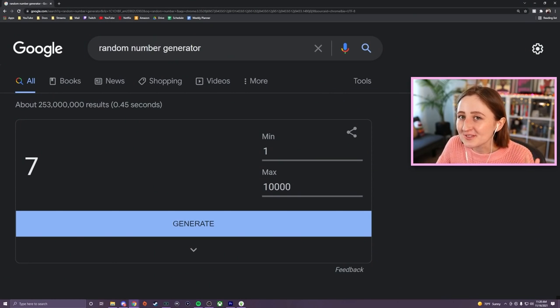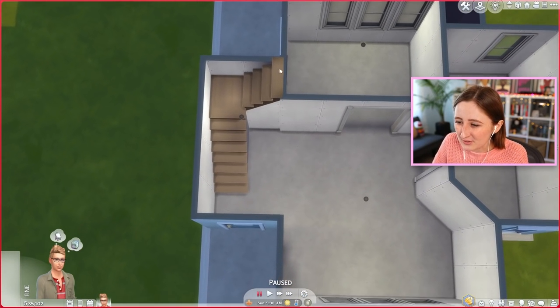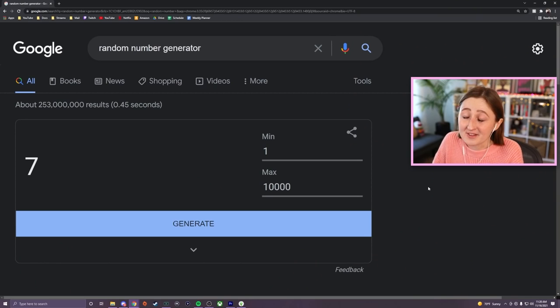Here's how it goes: we're gonna use this random number generator to decide the budget for each room. The first is this hallway, just this one little space. We'll spin the wheel to see how much money we have, set the budget to whatever it says, and fingers crossed we can afford flooring. It's between 1 and 10,000 simoleons, which means we could literally get 7 simoleons or like 9,500 — there's no way to know for sure.